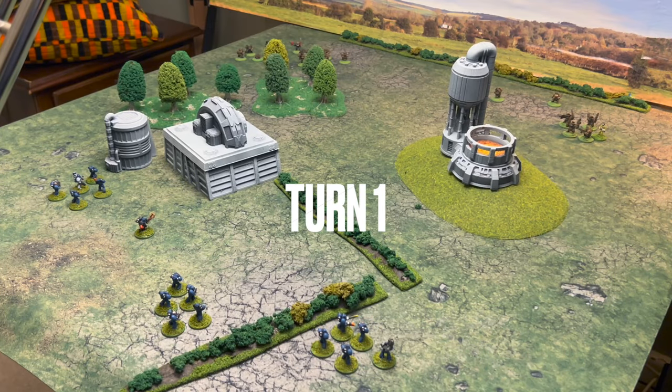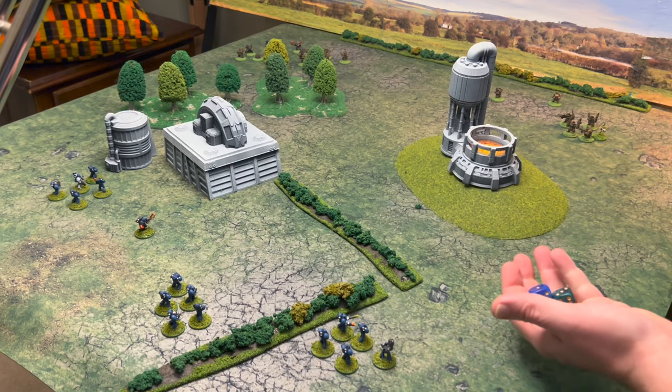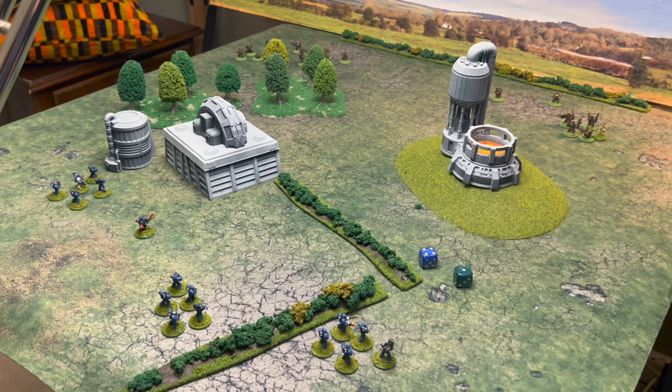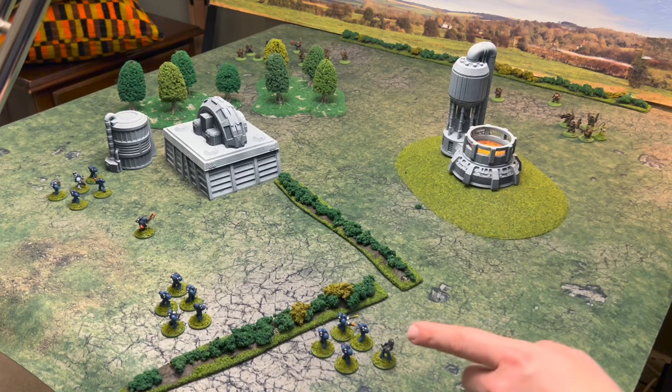The first thing we do in a game of Renegade Scout is work out priority. The game is an I-go-you-go system per phase rather than per turn, so you alternate activations. To find out who gets the very first, we roll some dice and add the intellect of our troops. These are both intellect seven troops, so it's effectively a dice-off. The Marines get the first activation.